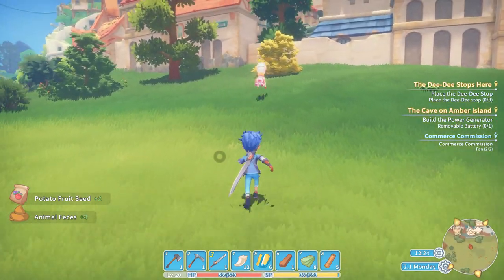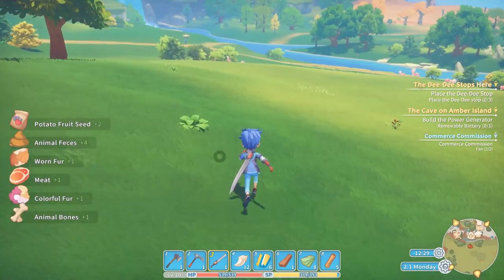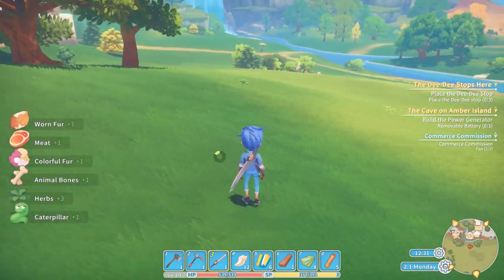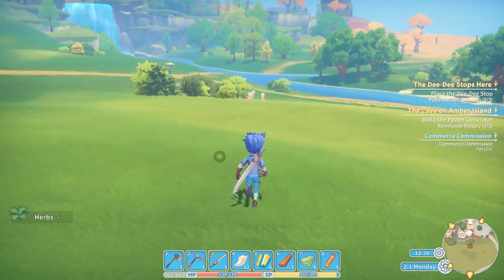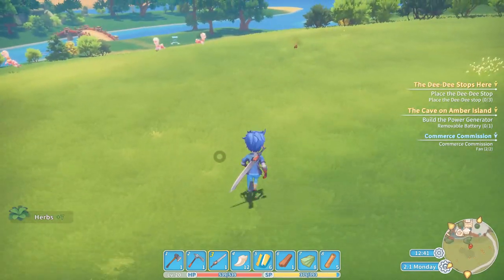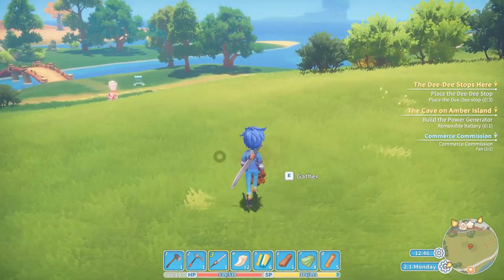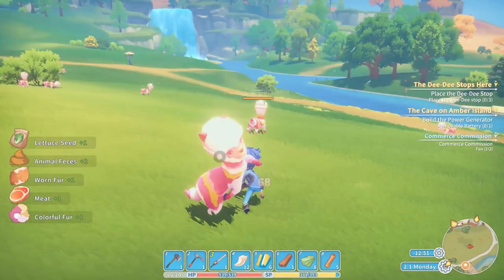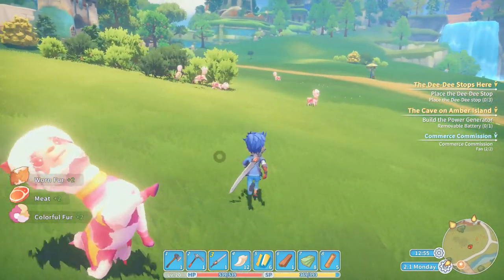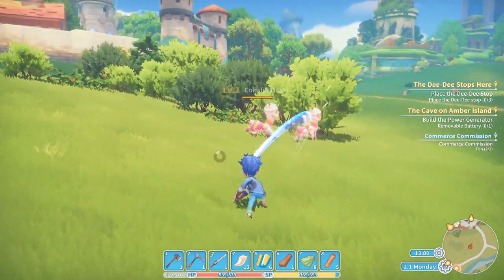We are going to kill these cute colorful llamas for their meat, worn fur, animal bones, and a lot of other stuff. If you find herbs along the way, also pick them up because you need them throughout this game. You can also pick up animal feces from the ground — in the end game you need a lot of them, so don't throw them away.